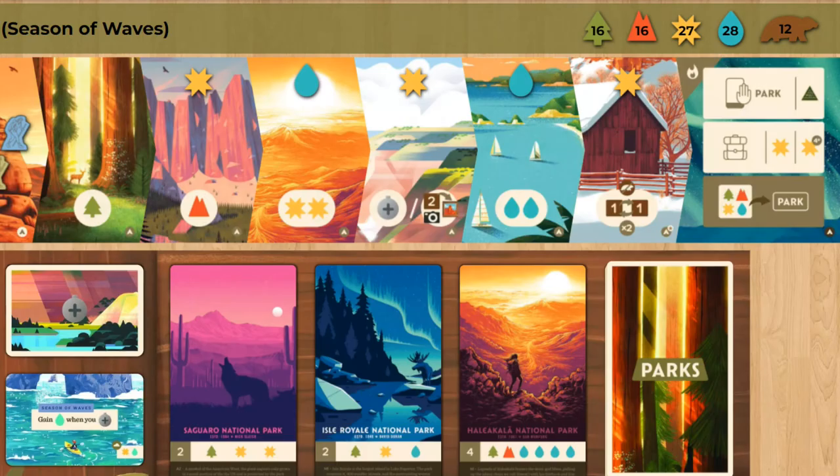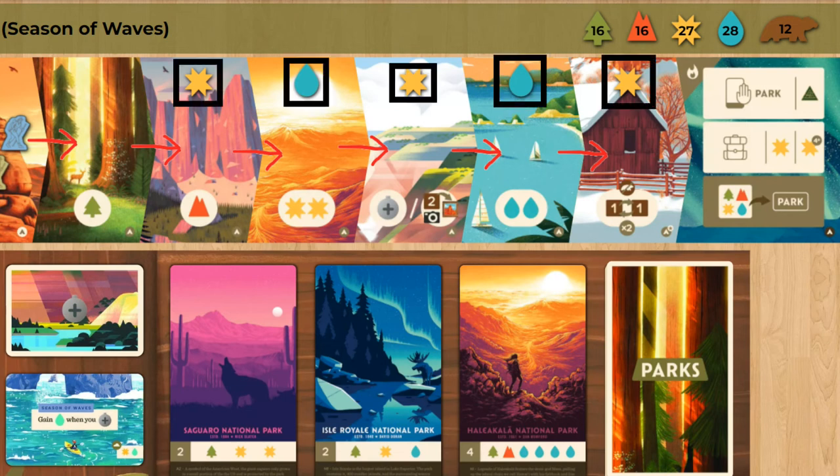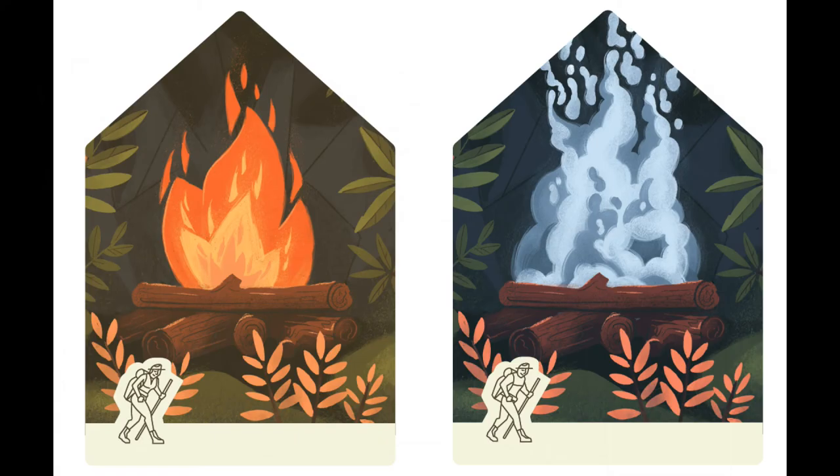The last thing to discuss is how best to use your hikers. There are two main ways to gain an advantage: visiting the most trail sites for more resources, or collecting the most weather pattern tokens — most of the time you can't do both in one season. Save your campfire for as long as possible. If you use your campfire early, you become incredibly easy to block. I would only recommend doing this if there's a spot you really need to visit like the lookout, but be prepared to skip many trail sites as your opponents try to punish you. Make sure you eventually use your campfire though — it is an extra trail site after all.